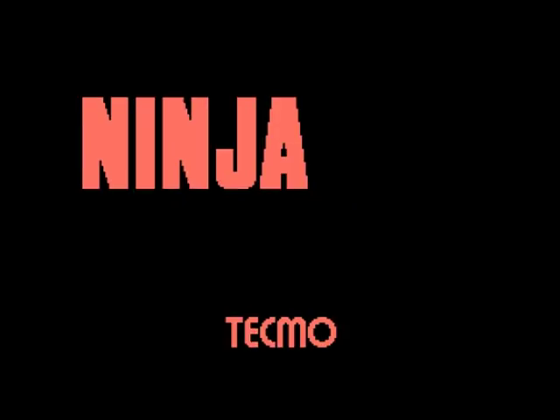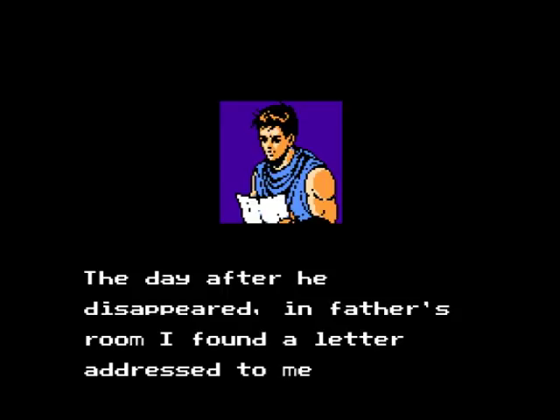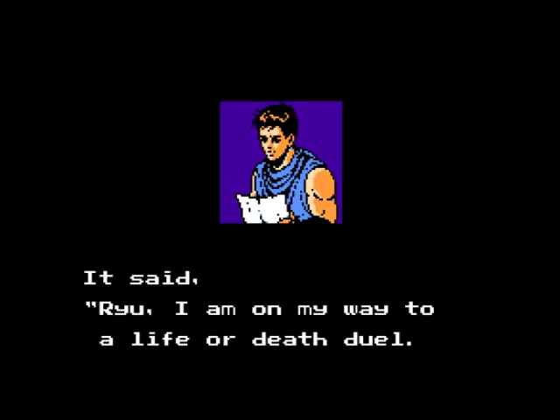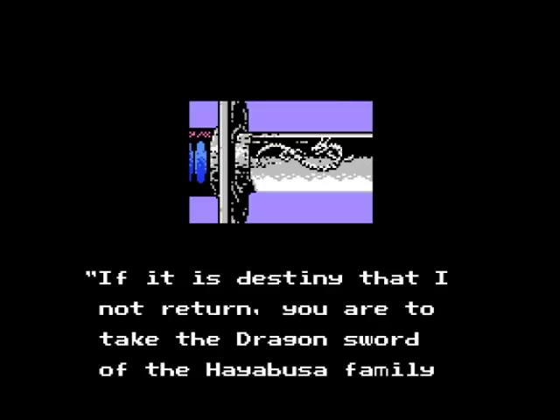The game doesn't start off with a cutscene, but you do get an intro scene if you wait a few seconds at the title screen. Ryu Hayabusa narrates about how his father left a letter saying he was on his way to a life or death duel, and that if he doesn't return, for his son to carry the dragon sword — the family's sword — and seek out American archaeologist Walter Smith.